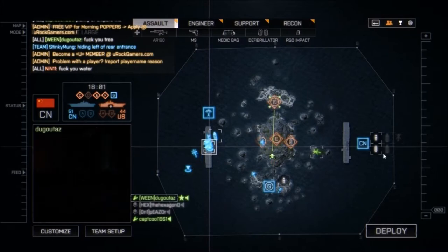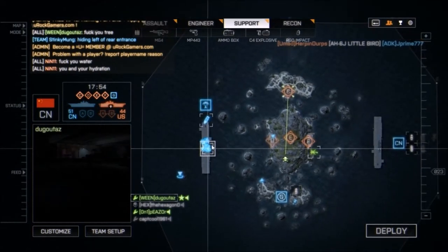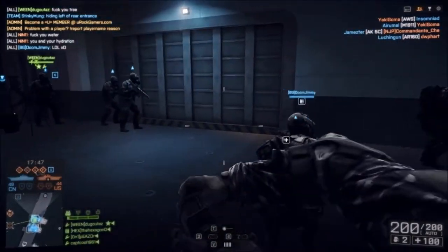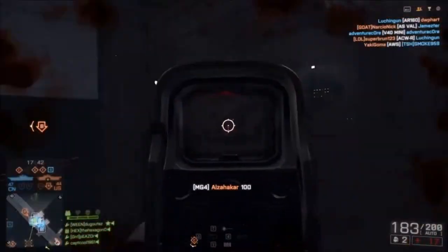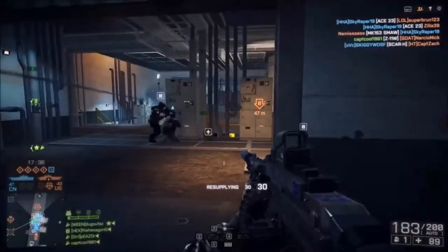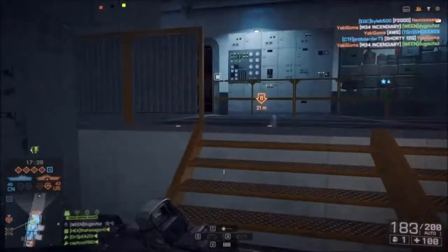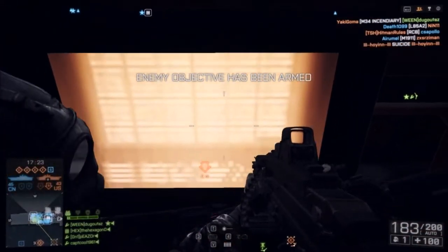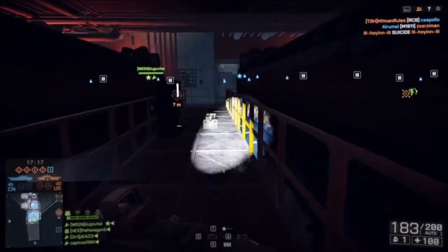Like I said, these matches don't take that long. This is what the enemy carrier on the inside looks like — they're both identical so it doesn't really matter which side. They're a little confusing to navigate. Right now I have the MG4 with a suppressor, a laser sight, and a holographic sight, although I want to switch that out to a coyote sight. Here's one of the MCOMs — they just look like MCOMs. On the inside of the carrier, you blow them up and you win, assuming that your carrier does not get blown up first.